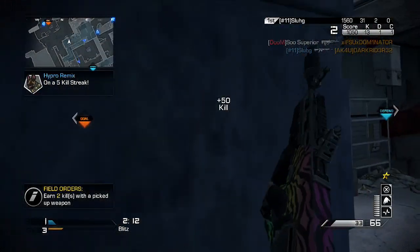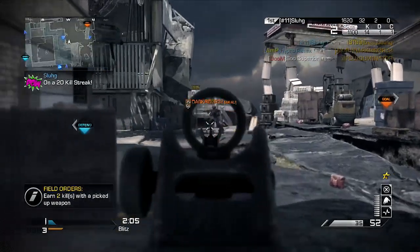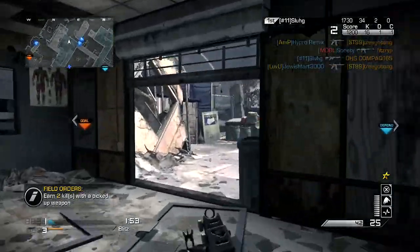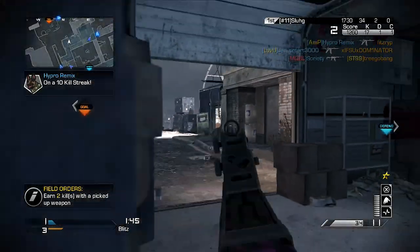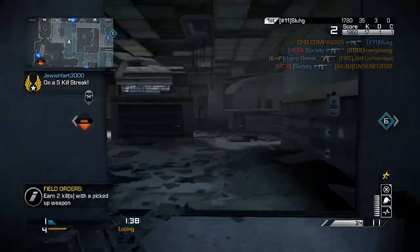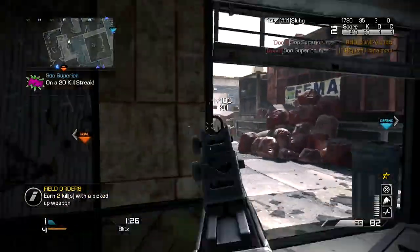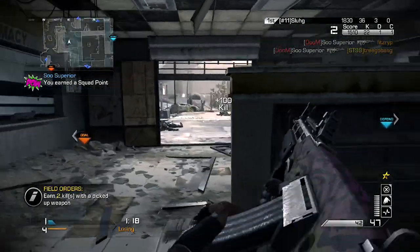You can watch the gameplay in the background, but I wanted to talk about something that literally happened to me minutes ago. I just turned on my Xbox and went to the multiplayer screen, and I expected to see my account — Superior, with my Doom clan tag, 10th prestige level 60 — like I do every time. But instead I see level one, brand new FNG symbol, no squad points or anything, completely fresh. This absolutely sucks because I have over 10 days played on this game, almost 11.